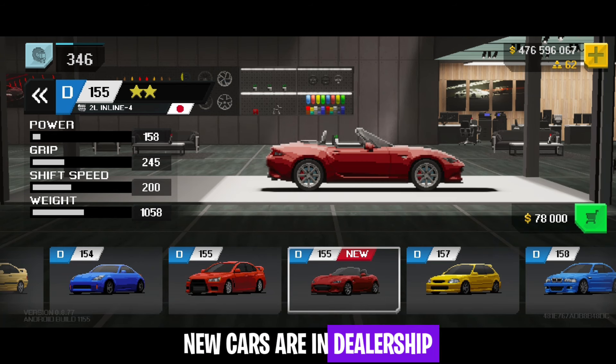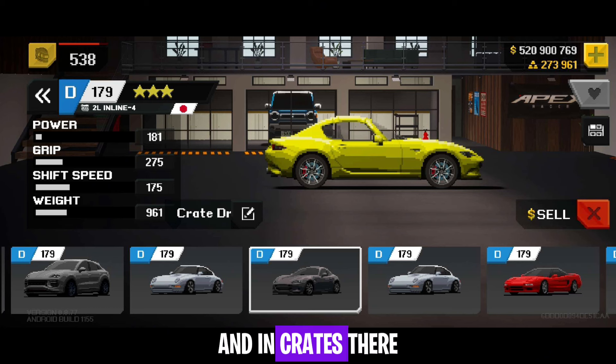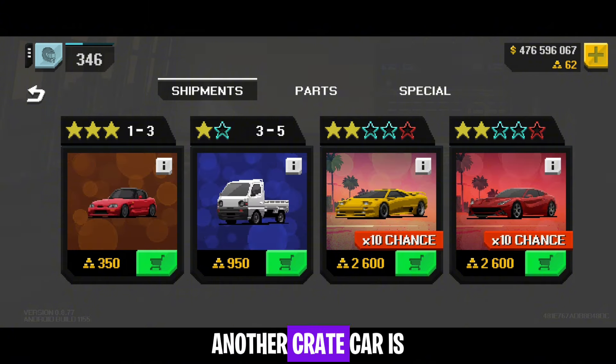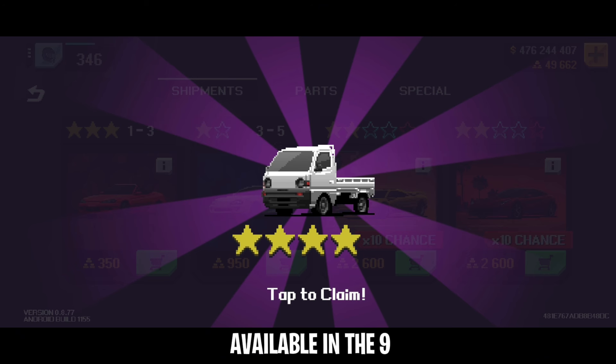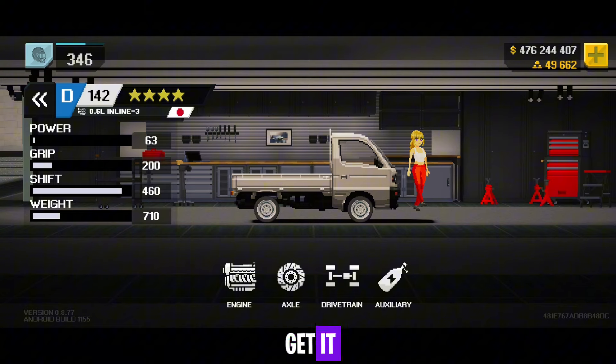New cars are in the dealership — we have the Mazda MX5 Miata, and in crates there is a Mazda MX5 Miata RF hardtop edition. Another crate car is the K Truck, available in the 950 gold crate. I got it, but it took 50,000 gold worth of crates to get it.